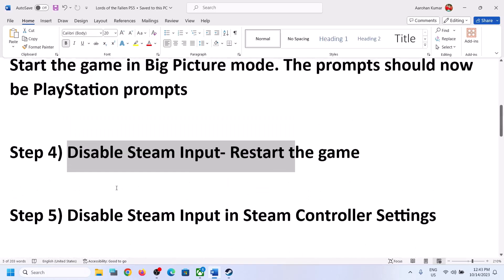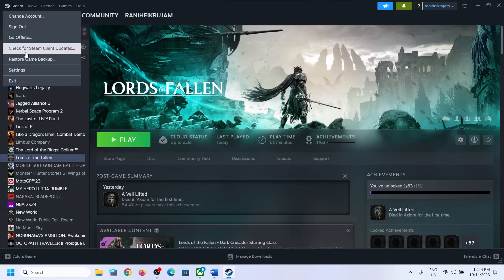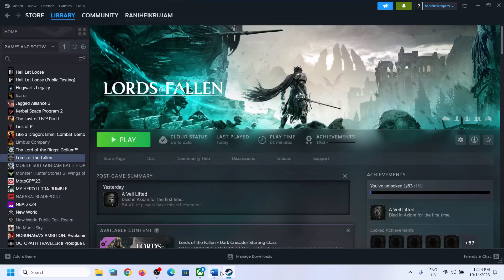The next step is to disable Steam Input in Steam Controller Settings. Go to Steam, click on Settings, go to the Controller tab, and disable all Steam Input options there. Make sure all are disabled, then launch the game and check.